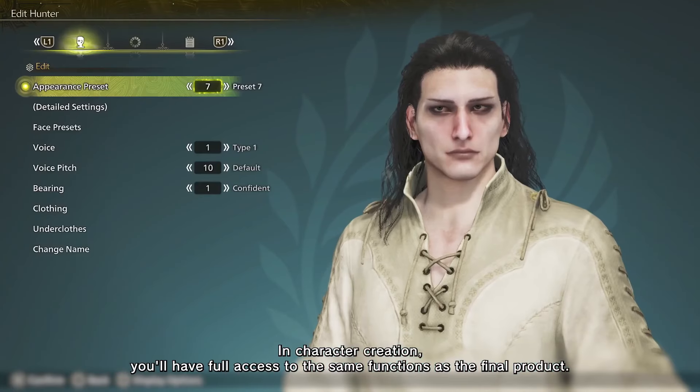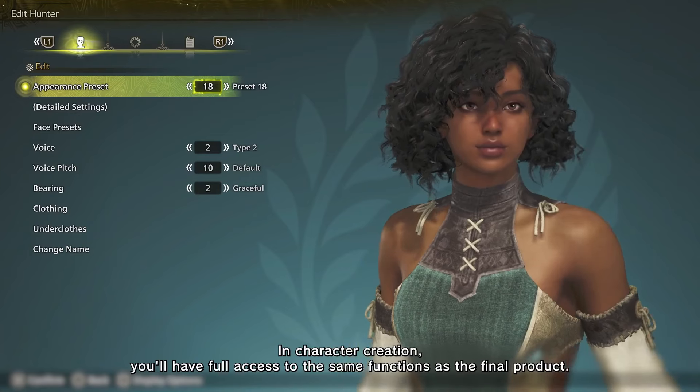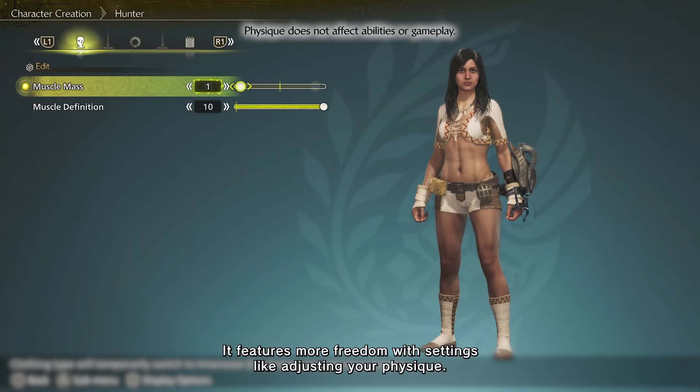In character creation, you'll have full access to the same functions as the final product. It features more freedom with settings, like adjusting your physique.